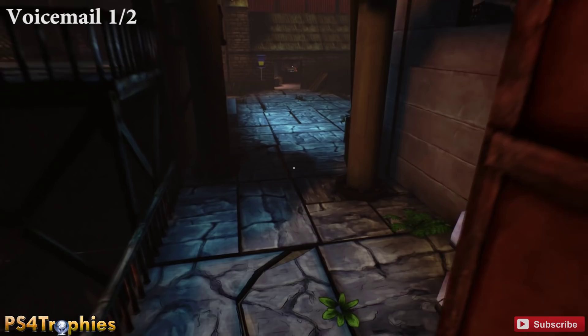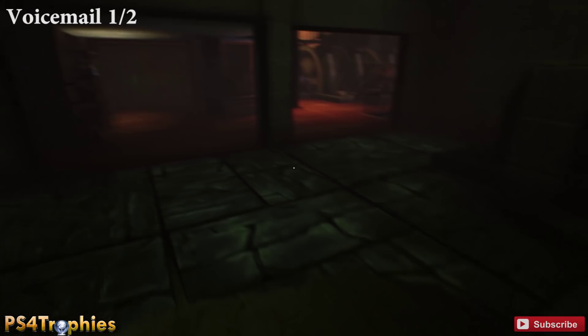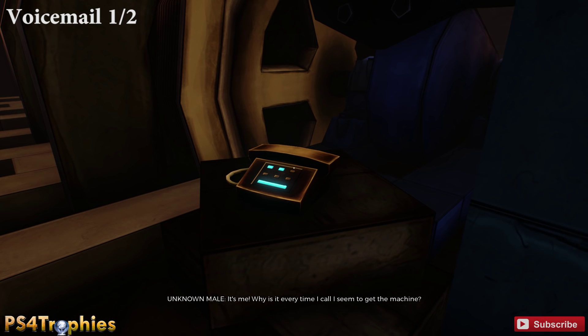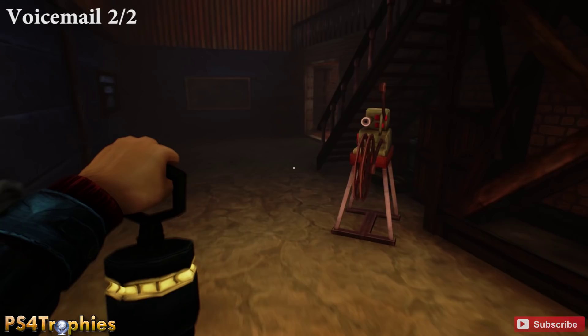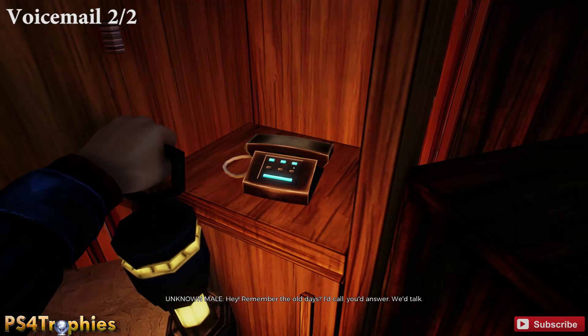There's one voicemail in this area. Go to the center of the area outside, find a staircase, come down this way, and there's a pipe you can crouch under. Straight ahead, just around that pillar, is the voicemail phone — go ahead and interact with it, press Square. There's also a second voicemail back by the coffee pot in the break room area. Find the warden's office projector, take the stairs leading up, open the little cupboard there, and you'll find that second voicemail.